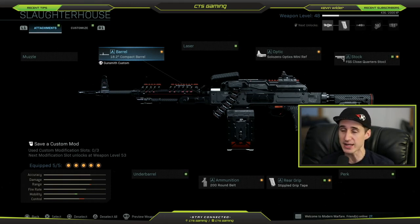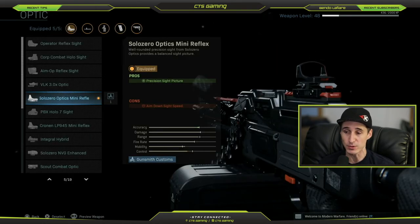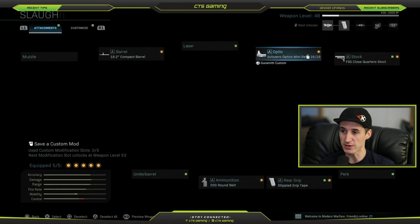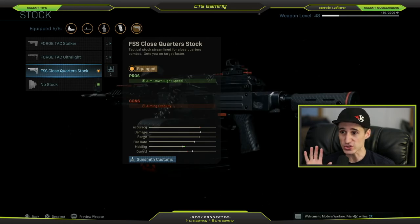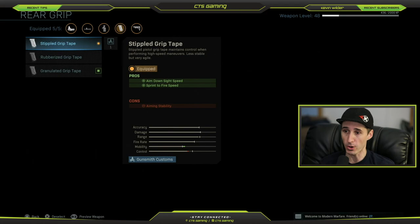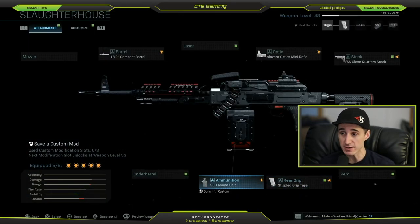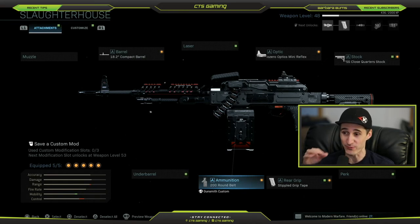Let's take a quick look at how to set this gun up. If you don't have the Slaughterhouse, I recommend getting it - do not try to build your own because you're not going to get Dismemberment, you're not going to get the tracers or the skins. But if you must: the barrel is the 18.2-inch compact barrel; there's no laser or muzzle; the optic is the Solo Zero Optics Mini Reflex, which is great for aim-down-sight speed. For the stock it has the FSS Close Quarter Stock for aim-down-sight speed - we want to make sure we're able to aim this gun really quickly, it's all about mobility. No perk on the rear grip; you're going to have the Stippled Grip Tape, which gives sprint-to-fire speed and aim-down-sight speed. For the ammunition it has the 200-belt round magazine - 200 rounds before having to reload.